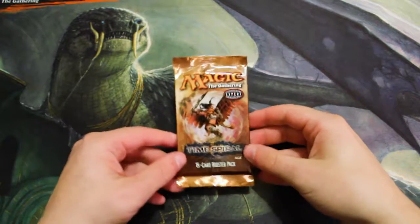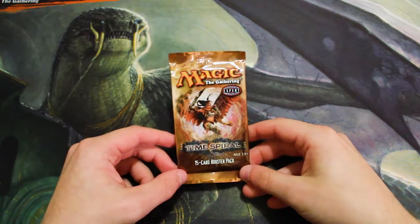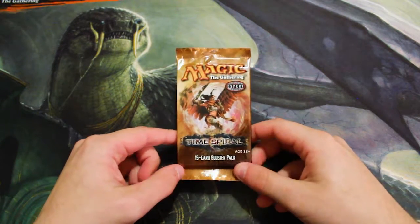Hello and welcome to the Wednesday episode of our Crackerback series. Today we have one heck of a pack with Time Spiral — this is just one of the best sets in history. There are a lot of time-shifted cards in this set, as well as some really powerful rares, so we're hoping to pull some of those today.